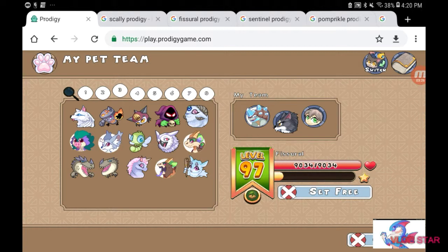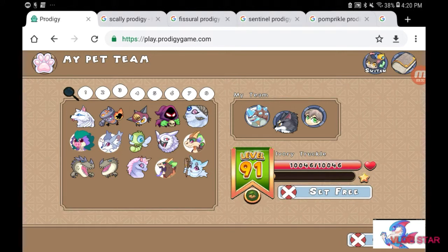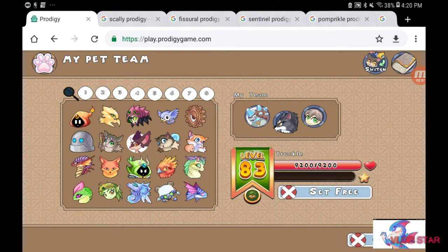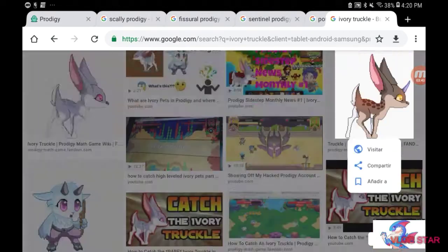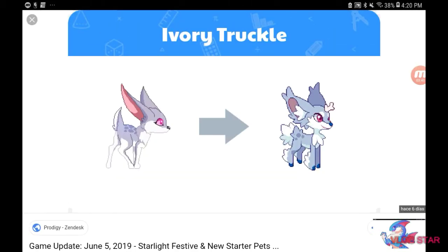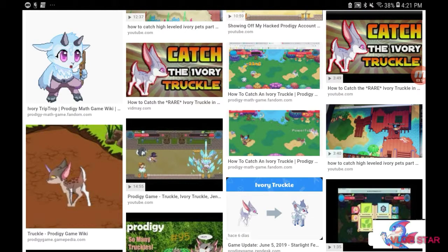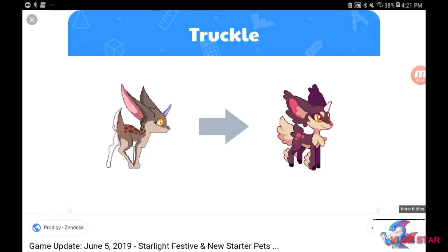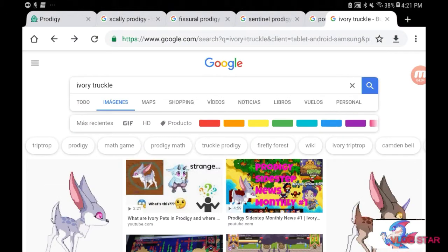The last pet art change is the Ivory Truckle and the regular Truckle. The Ivory Truckle used to look like what I have on my left, and now it's what I have on my right — also more cartoony looking. The same thing happened with the normal Truckle; it's turned more cartoony as well. That is the current pet art changes.